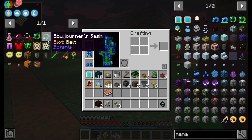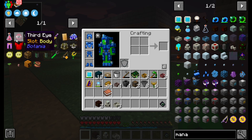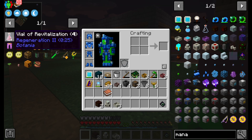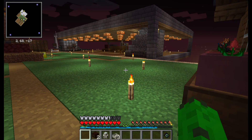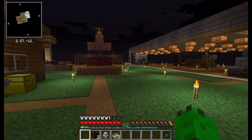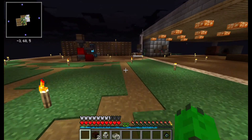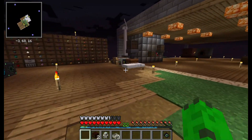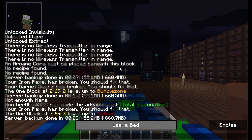For baubles, I want the Soldier Sash, a Greater Band of Mana, a Tainted Blood Pendant with Regeneration 2, and the Third Eye, which allows me to see entities through walls. I decided it'd be cool to have. This episode we're going to set up passive mana generation, maybe a passive wood farm, and then we'll just go from there.